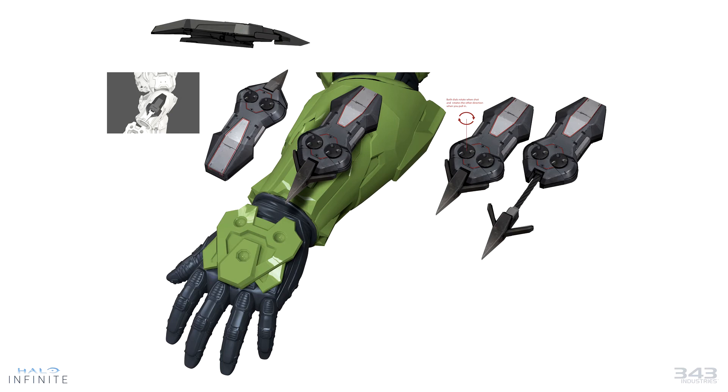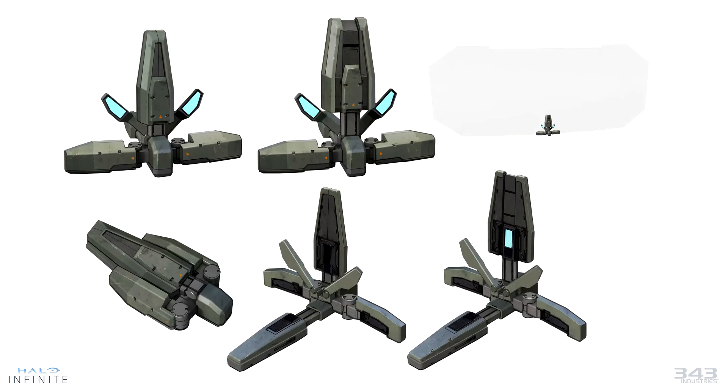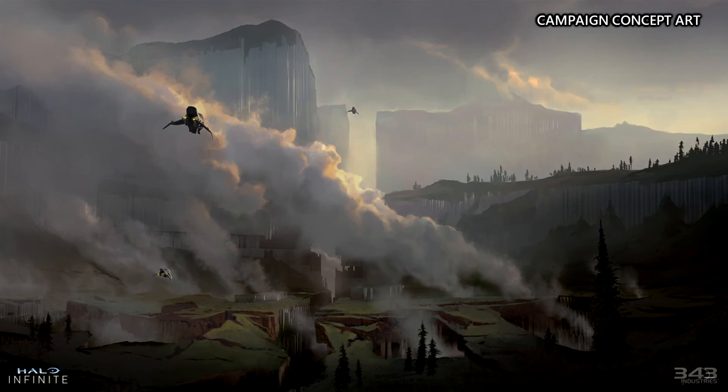Last but not least, we have a screenshot of the shield. I get a mix of Forerunner and UNSC looks with this concept art — it's pretty cool to see it in concept art format. Can't wait to see it in-game and try out these new equipment pieces. That's gonna do it for this video. Leave a like, subscribe if you're not already, and let me know what you think of these new screenshots and what those new vehicles could be. I also started my own Discord server — link will be in the description below.